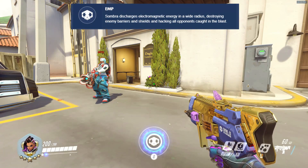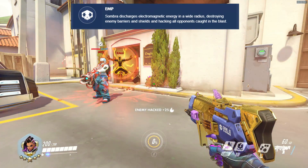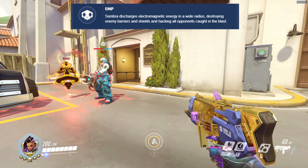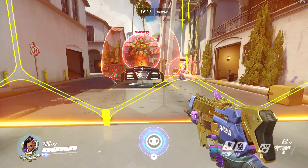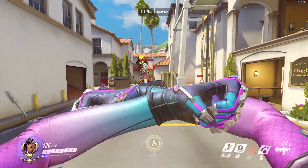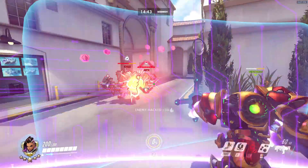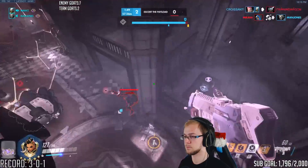Sombra's ultimate is EMP. When used, a sphere emits from Sombra, and any unit in line of sight inside the sphere will be hacked. Enemies within the sphere but behind a wall will not be hacked. Barriers such as Orisa's, Zarya's, and Symmetra's will be destroyed. EMP also removes shields from Zarya, Zenyatta, and even Beat Drop. Using EMP in combination with other ultimates is the best way to get value. And that's it for the basics.